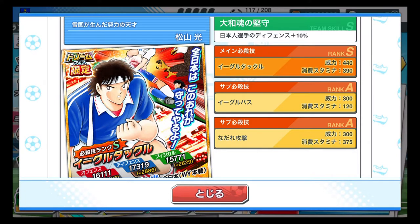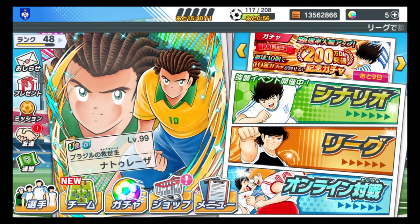The third skill is like a 1-2 combination — similar to the golden combination for Tsubasa and Misaki — where it keeps passing to your teammate over a distance. If you use it from center court, you'll probably end up near the penalty area. It uses a lot of stamina but it's worth it. The strength is 300, so it's not bad. It's not as good as probably the golden combination for Tsubasa and Misaki, but rank A is still really good.